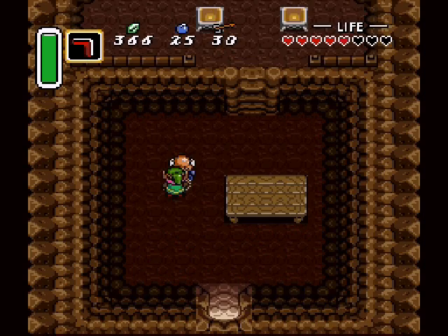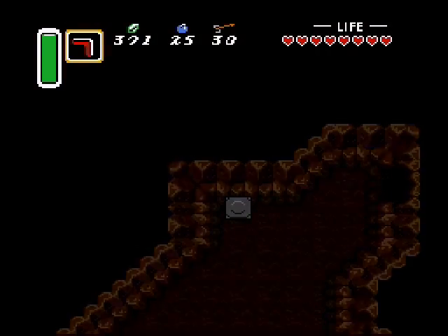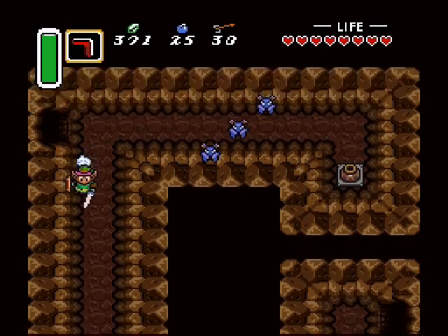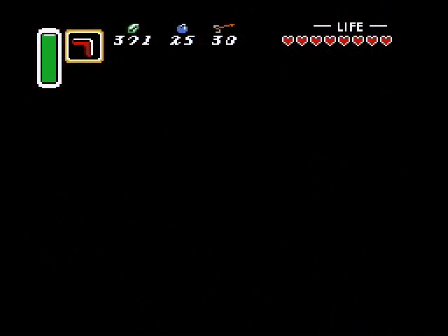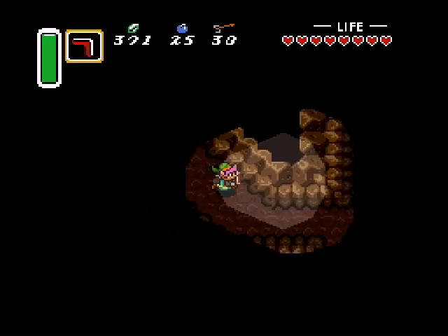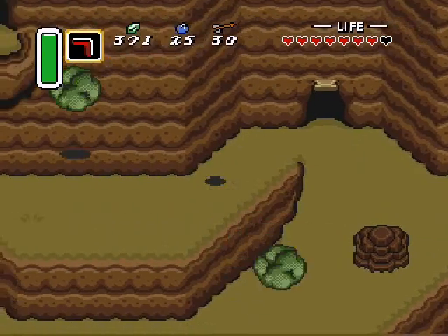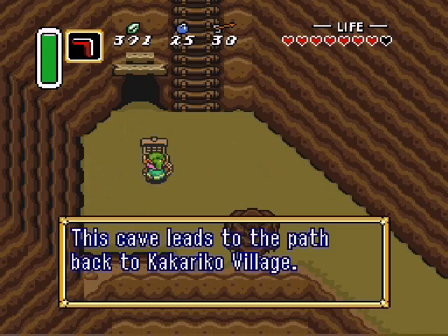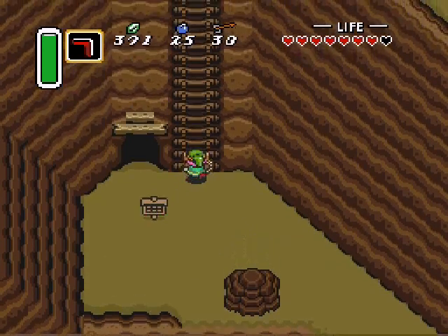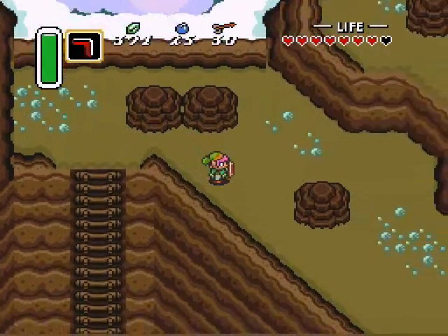Moon Pearl, huh? Alright. Yeah, if he didn't give you the mirror just then, you could potentially get stuck — the mirror is definitely a required item. So we're just gonna use this cave to get us basically up a level, just to avoid some of the getting bashed by boulders. And that there is a one-way path back to the village — you would come out on the ledge above where we started the climb.